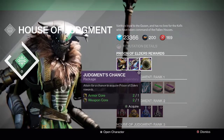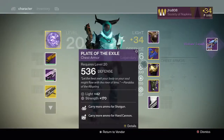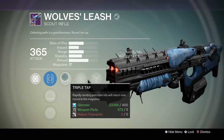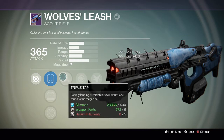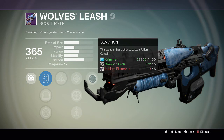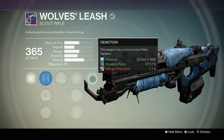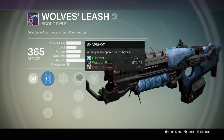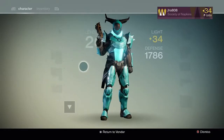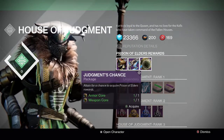For the second package, hopefully a good weapon — we get the Wolf's Leash scout rifle. It has Triple Tap: rapidly landing precision hits will return one round to the magazine, similar to Word of Crota. It also has Demotion: this weapon has a chance to stun Fallen Captains. That's actually pretty good because Fallen Captains are really annoying — being able to stun them makes taking them out a lot easier.